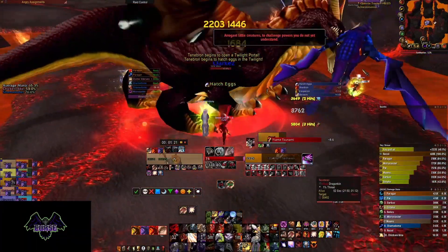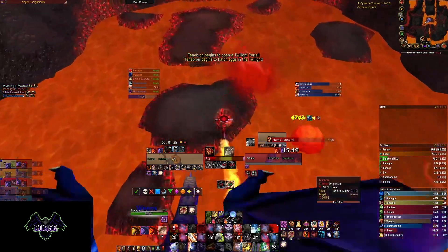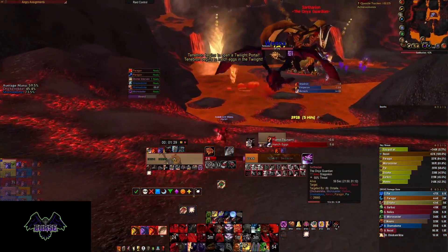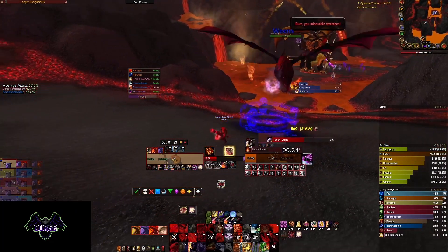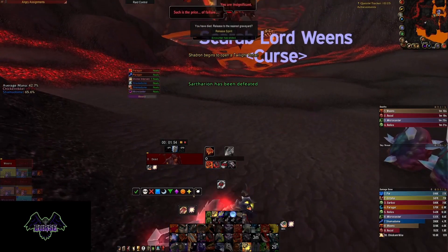Ideally, your off-tank has a DPS set and will taunt Tenebron away at around 28% or so and run him off. Here's an example of this I did in a Tin Man. If you're the one that has to do this, you won't 99, but here's how: taunt, then heroic throw. Next, use your rocket boots and run to this corner. You will die, but you'll give enough time for your team to finish the boss.